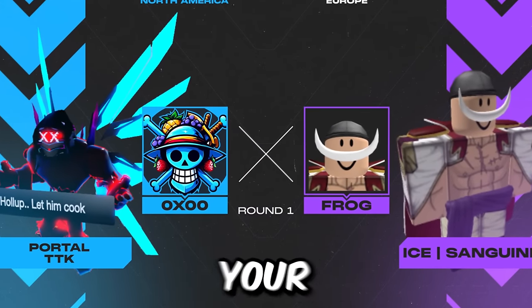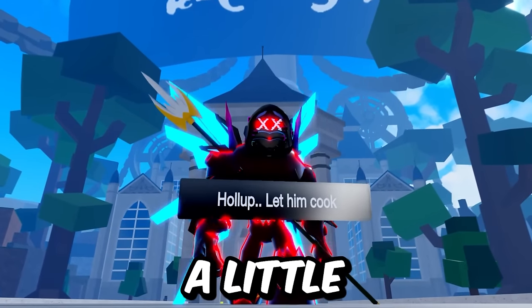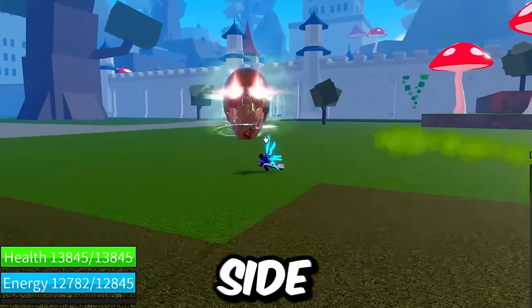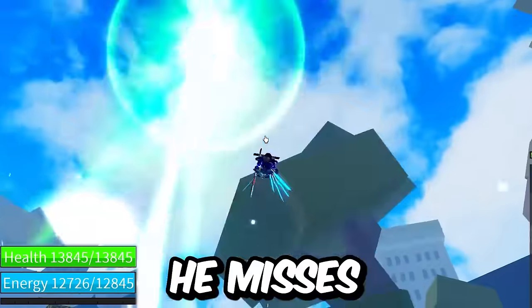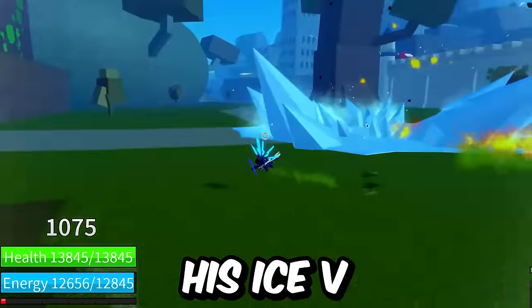Round 1 - remember, this is all about learning your opponent's habits. I open up with Kabucha moves to deny the middle space. He uses his sword X to Soul Guitar but misses. I try to catch him with TTK X but don't have any luck. He misses his Ice V, so I punish with a ranged Kabucha Z. I go into Portal X since he's camping Ice V, but I barely miss the Sanguine Z and TTK Z. We poke each other and he dodges my TTK X pretty nicely - it's a poke battle as anytime I try to approach, he backs off to wait for Ice V.